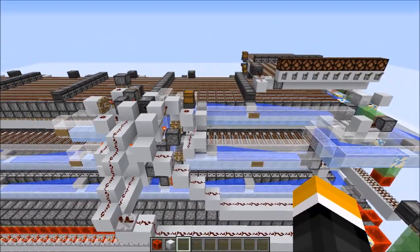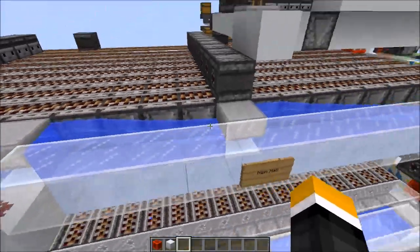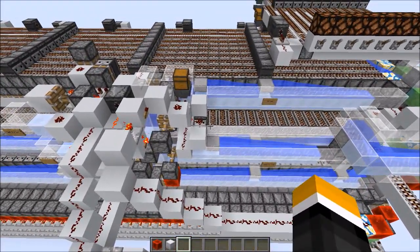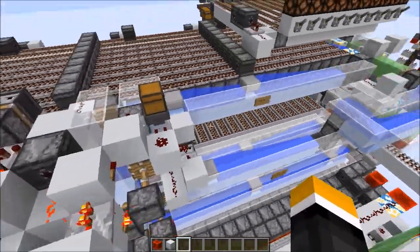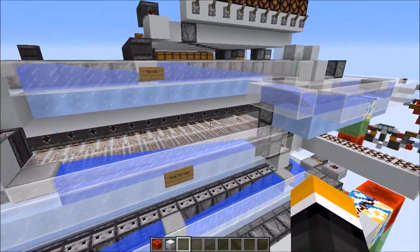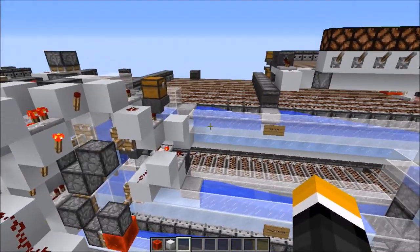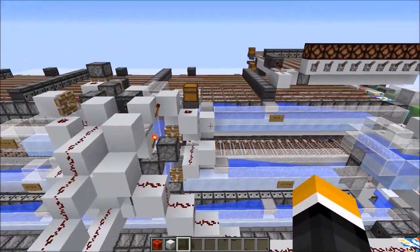When a shulker box comes in, there are four different things that can happen depending on how filled the shulker box is and how filled the chest down there is. If the chest is less than half full, we always want to get items — the shulker box will get dispensed over here, its items get sucked in and sent directly to the main hall via this water stream. If the chest is more than half full, then we want to put in shulker boxes, but those shulker boxes have to be full. So here we have a comparator reading, and if the shulker box is full, we send it directly to the main hall. But if it isn't full, we need to send it to merging — which I've already shown how to do in a previous video. We need two shulker boxes to be merged, so in the meantime while we wait for a second shulker box of that item type, we send it to something called temp storage, which is on the other side over there.